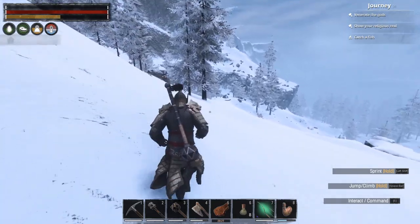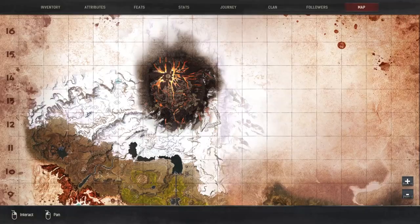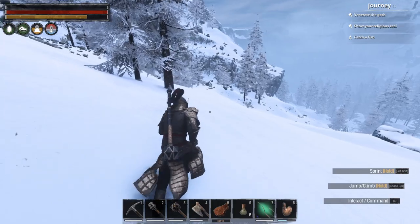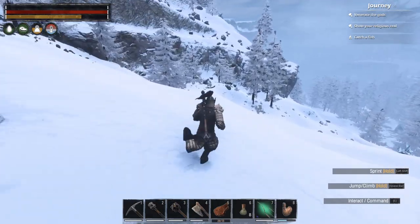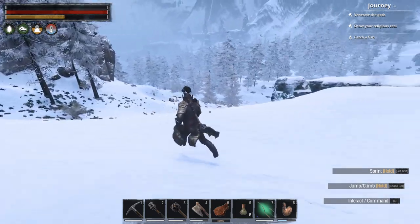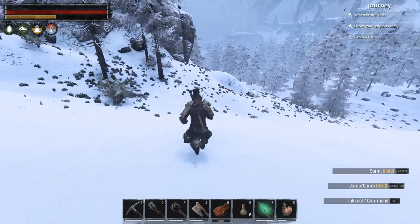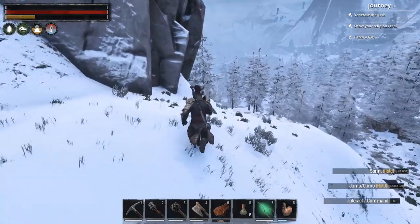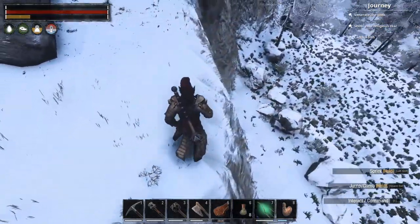If I jump and land on someone's head I'm probably gonna kill them, which would get me that achievement. I'm pretty sure it was Conan that had that achievement — killing someone by jumping on their head. I'm not gonna get Goomba'd today.